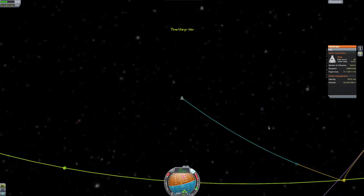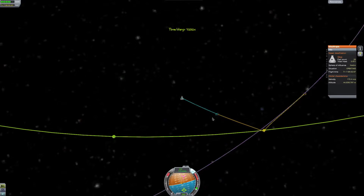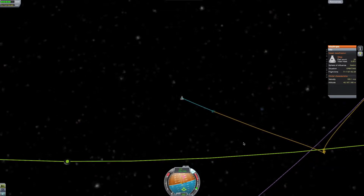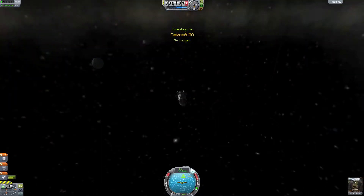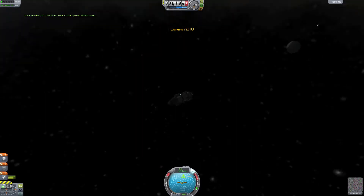Let's do 1,000 — then 10,000. Slow it back down to 1,000. That's a nice curve there — went up to 8 kilometers. Slow it down, don't want to overdo it. And there we go — hi, Minmus! Hi, Minmus orbit. EVA report, keep data — board. Nice.